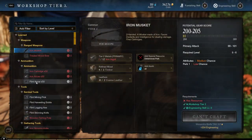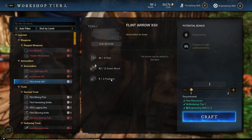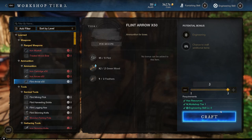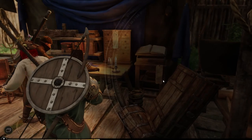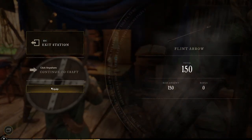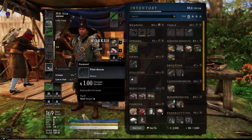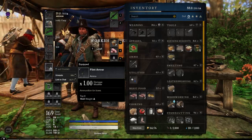In the workshop you can see flint arrow and iron arrow. For the flint arrow, you need flint, green wood, and feathers. Select your quantity and craft. I got 150 arrows.